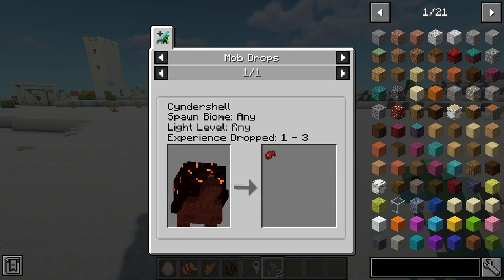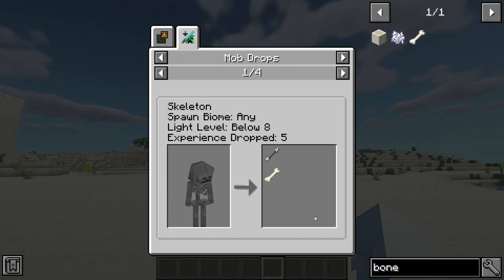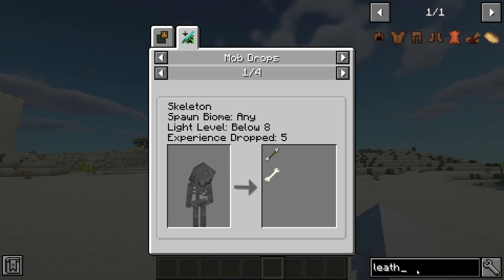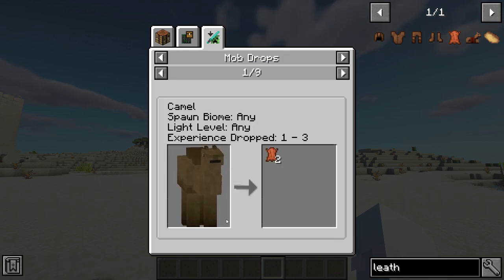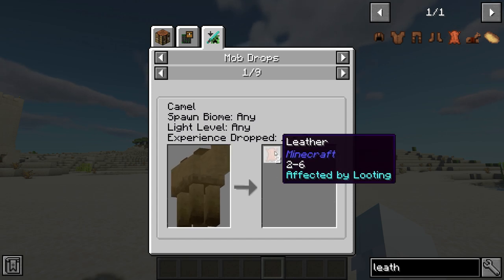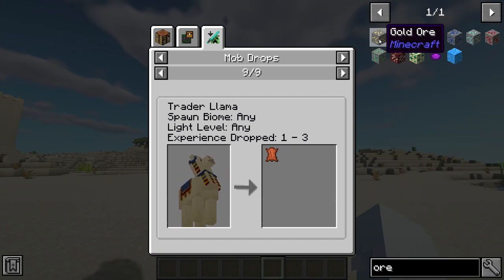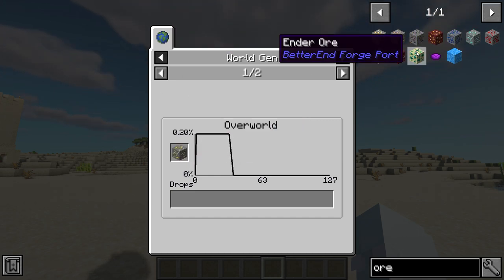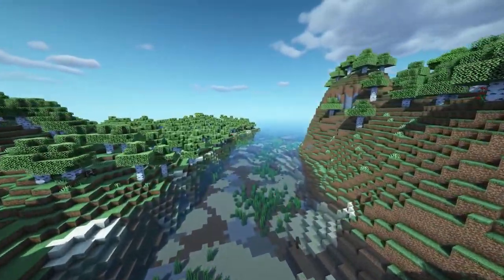This next Minecraft mod is called Just Enough Resources. It's an add-on for Just Enough Items that shows the drops from creatures — you can search for bone and it'll show what creatures drop it, including biomes and experience dropped. Search for leather and you can see dungeon chest drops as well as mob drops. It also has a world gen feature that tells you what level you can find gold and other ores at, showing the best level and percentages.